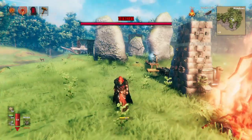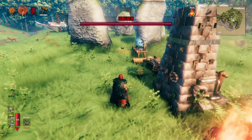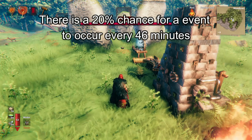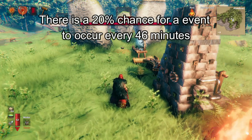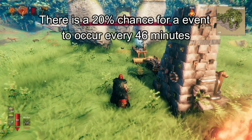When you first start the game and you're in your base, you'll only be eligible for one event. How often does the game check? Every 46 minutes the game rolls a five-sided dice — basically a 20% chance every 46 minutes.